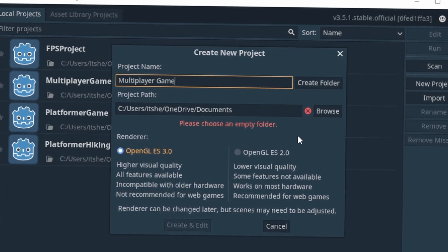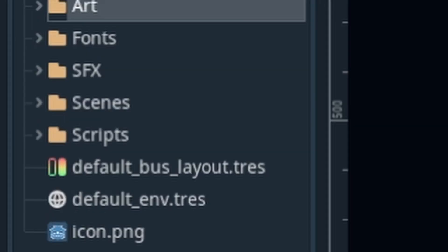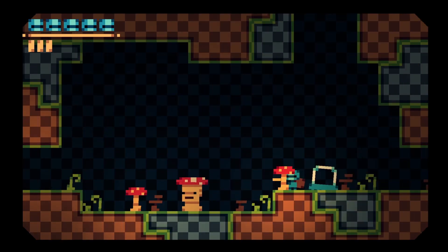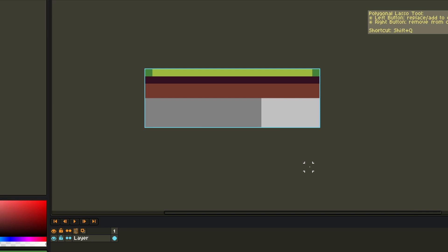The next thing I did was create a brand new project in Godot and then organized it by creating folders — scene folders, art folders, script folders — and this can massively help you out when you're working on your game. After organizing it, I created a temporary tileset for the game that I'd swap out later for better ones. This one was pretty bland, but it served the purpose of just creating something the player could walk on.